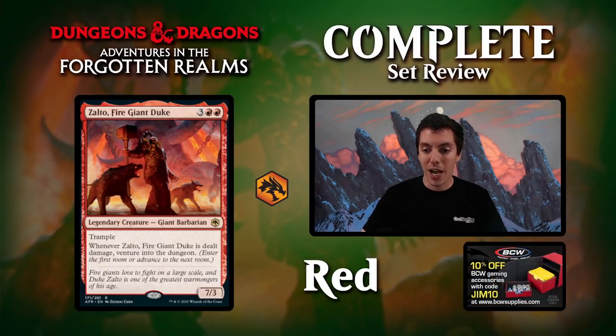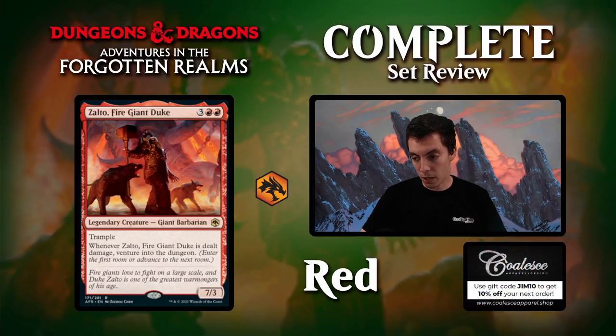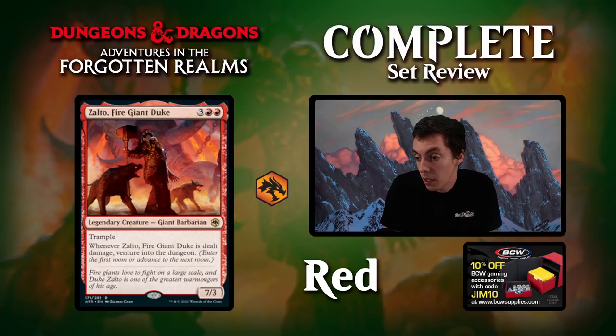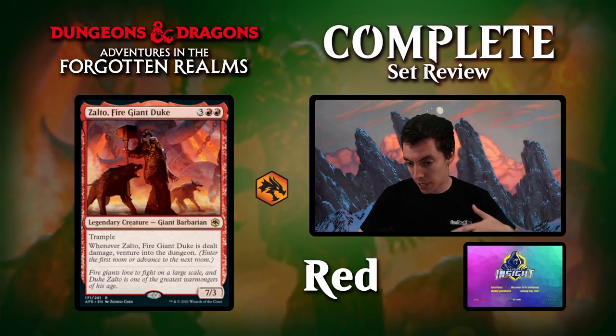Zalto, Fire Giant Duke: five mana for a 7/3 with trample. Whenever it's dealt damage, venture into the dungeon. The rate is certainly reasonable. In limited, if you play a 7/3 and they block it, take some damage, and you venture — that's pretty cool. Probably not seeing play in constructed. There might be some combo if you can keep damaging your own creature, but of course it would eventually die. Cool but not really constructed-relevant.